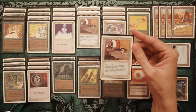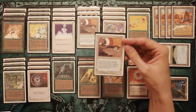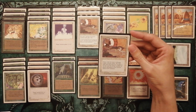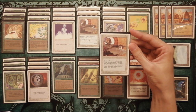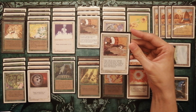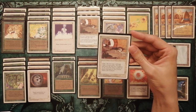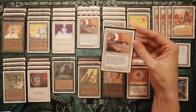The best enchantment in the deck is Spirit Link. You can gain a lot of life when your Wombat enchanted by it deals damage. Also, you can enchant an opposing creature — so if your opponent plays Juzam Djinn, you can play Spirit Link on it, and every time it deals damage to you, you gain life. When Juzam Djinn deals damage to your opponent, you gain life too.